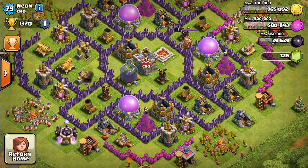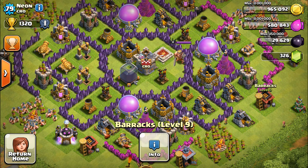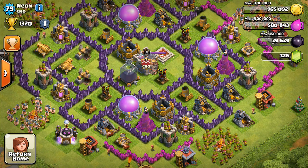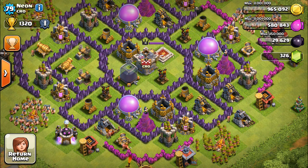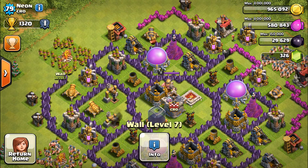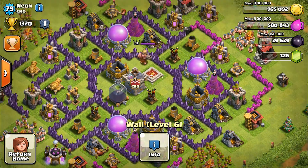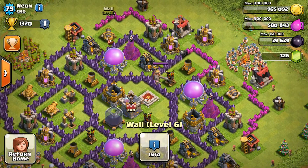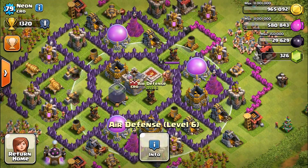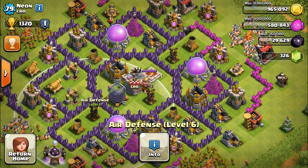He's got some well-leveled cannons and archer towers - level 9 archer towers and level 9 cannons. He's keeping it even, upgrading cannons to level 9 then archer towers to level 9, then cannons to level 10, then archer towers to 10. He's already getting two cannons to level 10 over here. He's got max level wizard towers and max level air defenses, which is awesome.